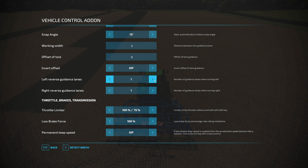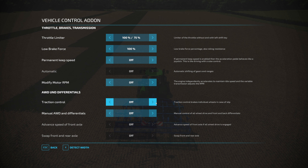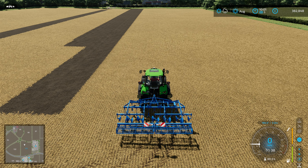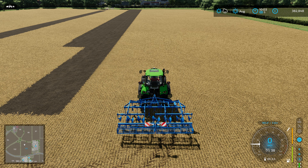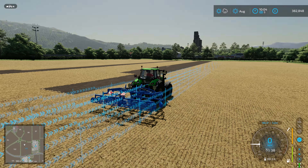VCA does turning at the end of rows really well. You can choose whether to skip a row or not, and you can do the turn at the press of a button — it's really nice. All three of these integrate with headland mode. VCA also does a bunch of other stuff — it can adjust how the transmission works, and it has manual traction control and differentials. You get a little HUD just under the gear selector. You can turn on rear diff with Right Control + Hash, four-wheel drive with Right Control + Comma, and front diff with Right Control + Right Square Bracket.